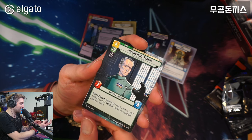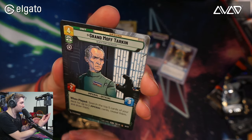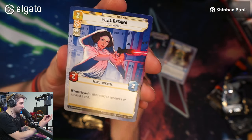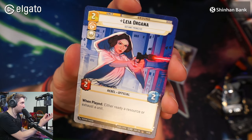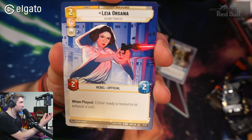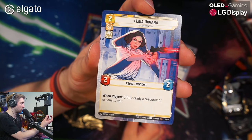Grand Moff Tarkin — very nice, and you can see a laser technician in the background. Then Leia Organa. This card is looking sick — great colors, very comic book-like. This looks like the cover of a comic book. Great colors, great composition.